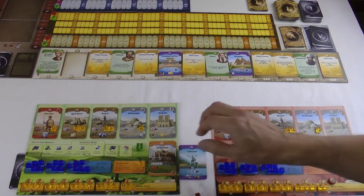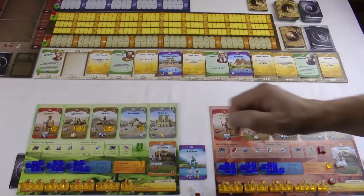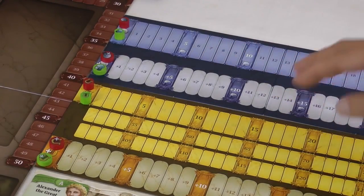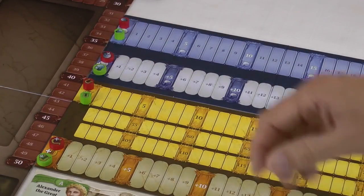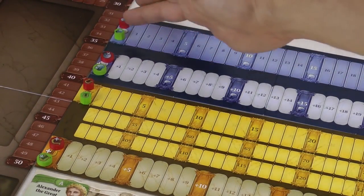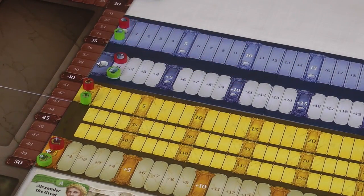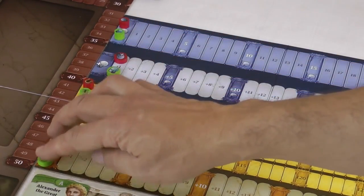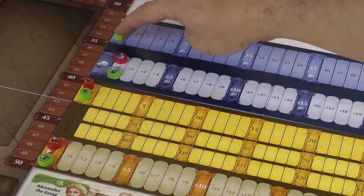Production happens at the end of each player's turn. First you score science and culture. Up here is the science track; this is the culture track. Science is needed to develop new technologies, but culture is actually the victory points - culture wins you the game. The green player is generating one science per round from the scientist, so he gains one science point. On the culture track we have zero culture and zero generation because nothing in play produces culture yet.